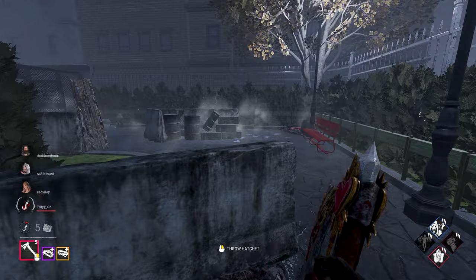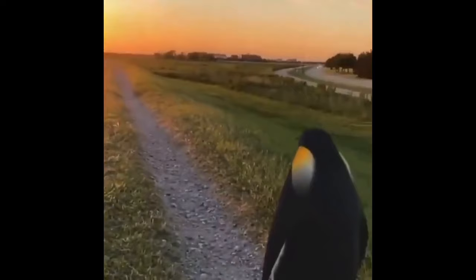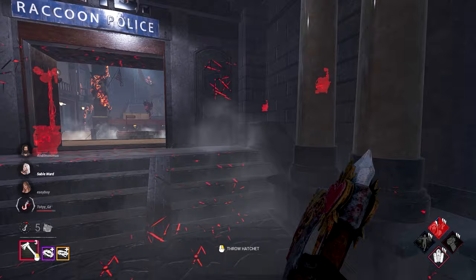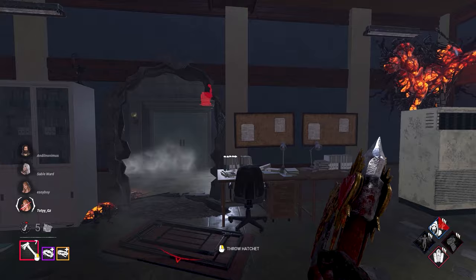Oh hello. I thought that hit her for sure. The fact that she ended up on the other side is really disappointing. And the fact that I missed that hatchet is probably the more hurting part. Did she slow vault into here? Wait, did she? I thought she hopped in a locker — I thought it was a quick and quiet gamer. What the hell happened? Sable is literally a magician.